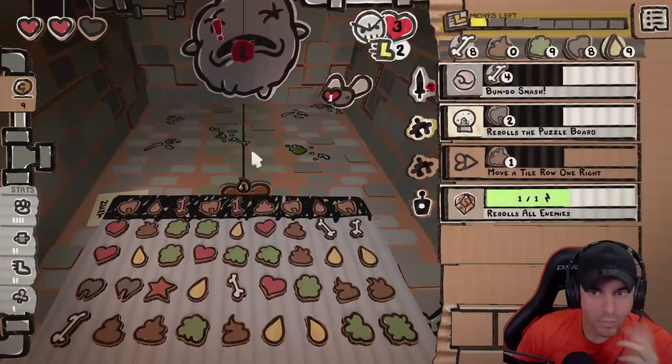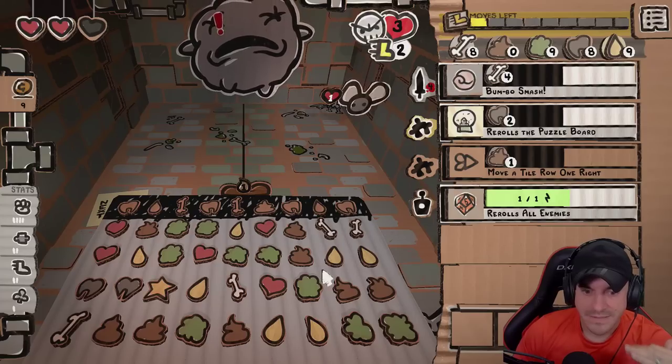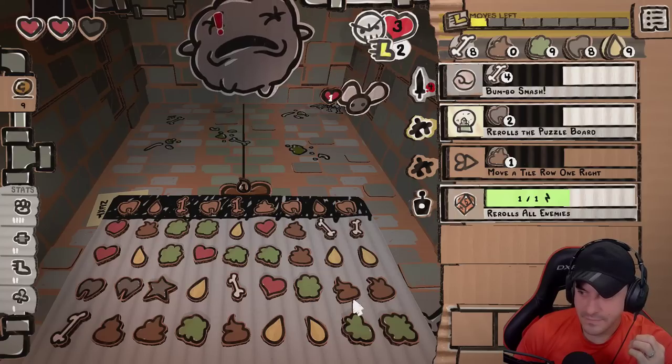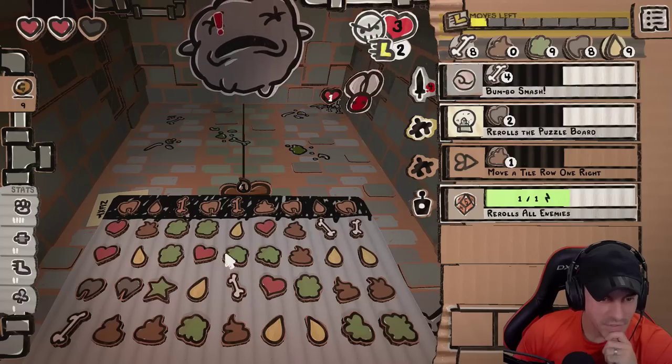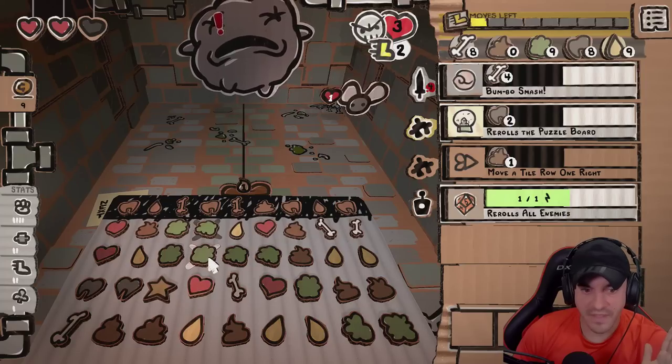We got a Bumbo in our back pocket. We have one move left. Oof. Smash twice — wait on him. You know what? I want to — let's freeze him. I think we freeze him.